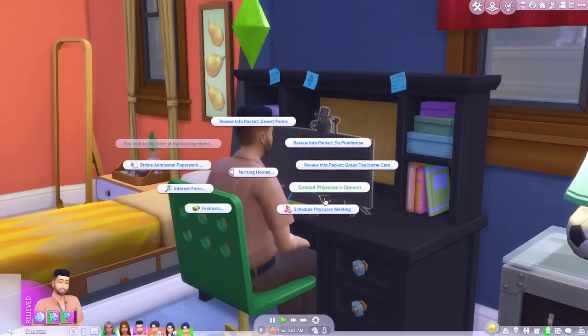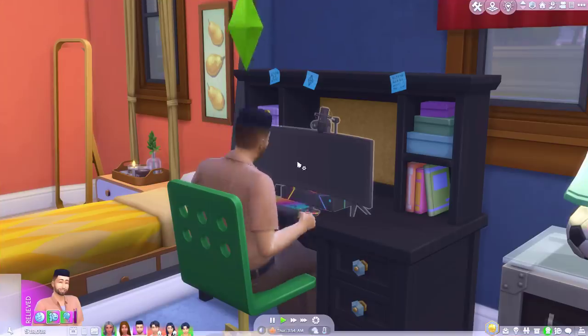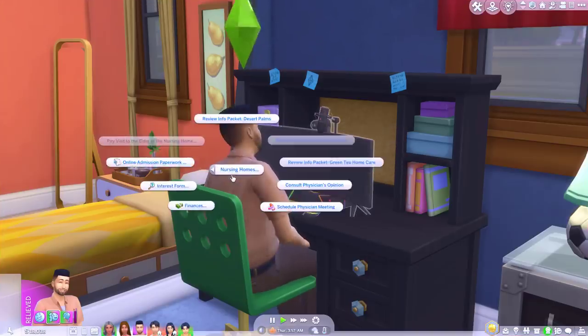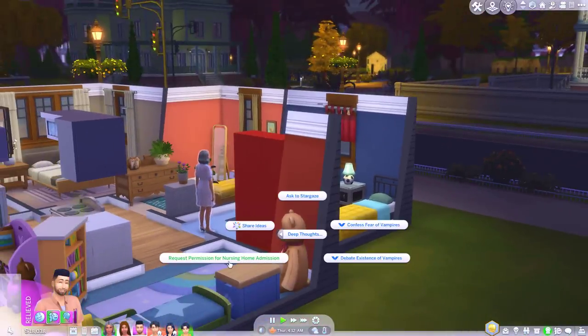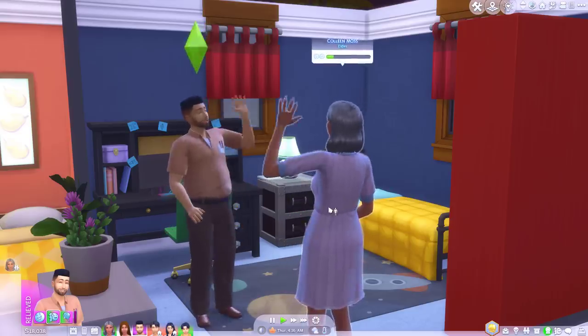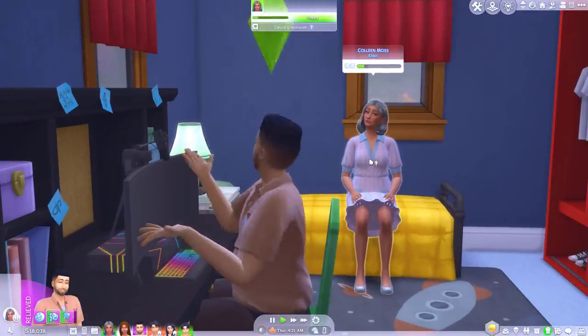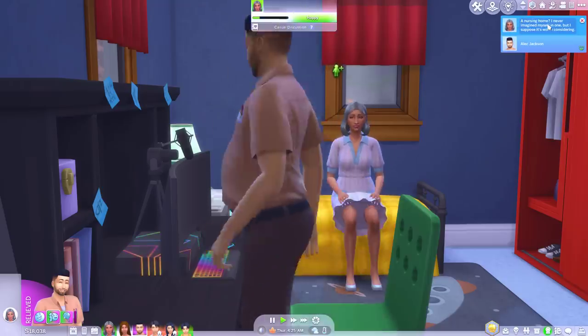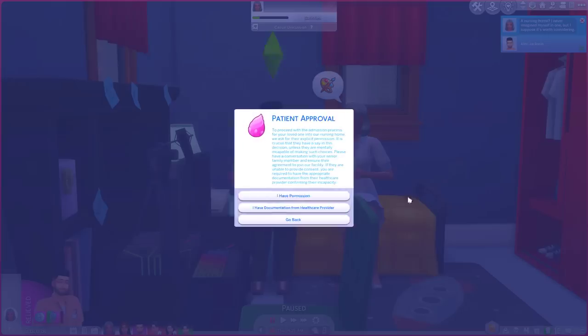We've reviewed our packets, done the physician, got our paperwork. Patient approval - I'm guessing this is to get them approved into the process. Oh right, we need to ask for their explicit permission - it's crucial that they have a say in this decision. We'll ask the question and if she says no we'll just admit her anyway. Request permission for nursing home admission. Hopefully she's reasonable. She seems okay - a nursing home, I never imagined myself in one but I suppose it's worth considering. Great, patient approval, I have permission.